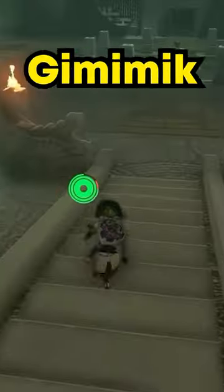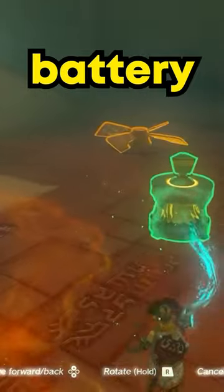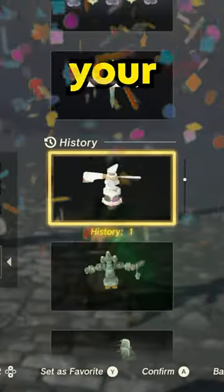Step 1: go to the Gimimic Shrine on the Risk Peninsula. Step 2: once you step inside, grab the electric battery in the middle and place the fan on the floor on top of it. Congrats, that's now saved in your auto-build.